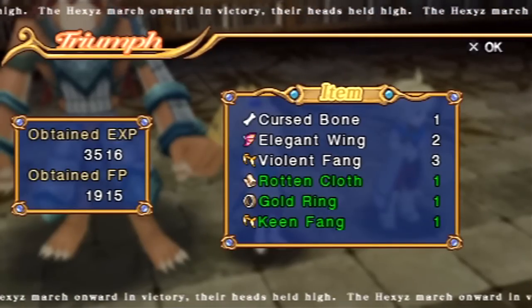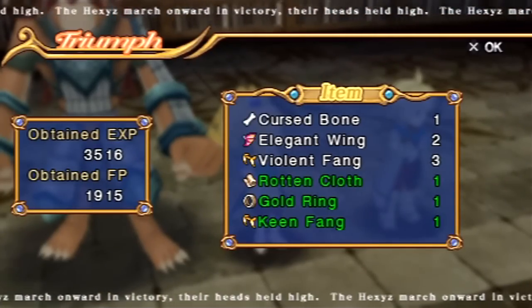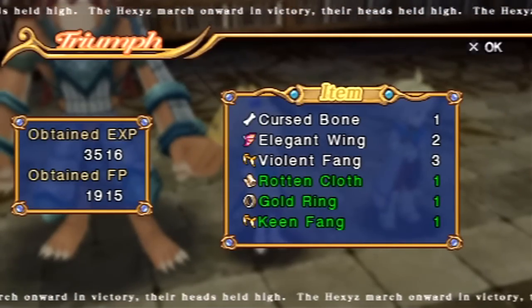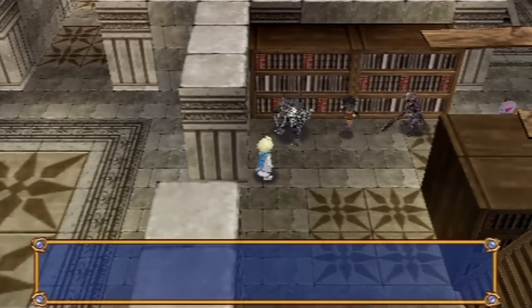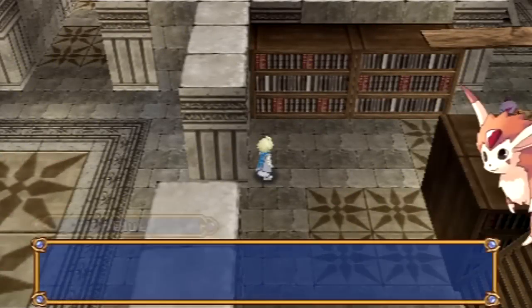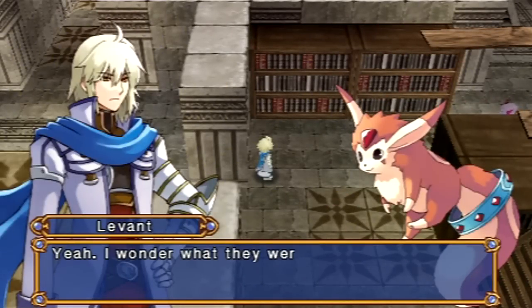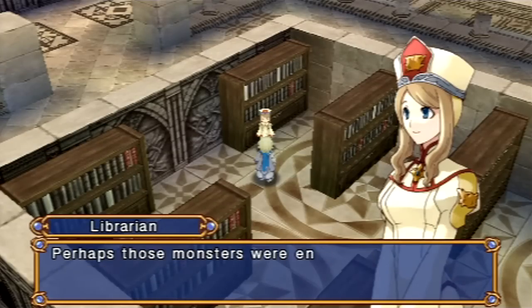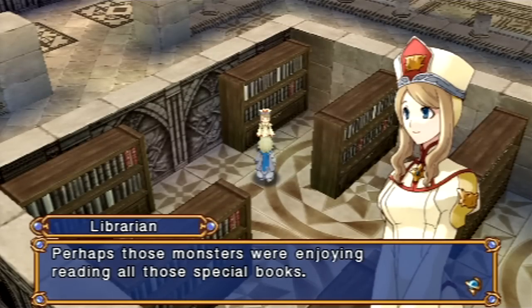Okay, there we go — now I got all the things I wanted: violent fangs, elegant wings, and I got all the rare drops. The important one is the keen fang, because you want to use those for crafting a beast king band later. They're really good — probably my favorite piece of headgear in the game. Boosts your strength by 40, which is huge. The keen fangs are also used for crafting swift boots later on — the best female-exclusive piece of footwear in the game.